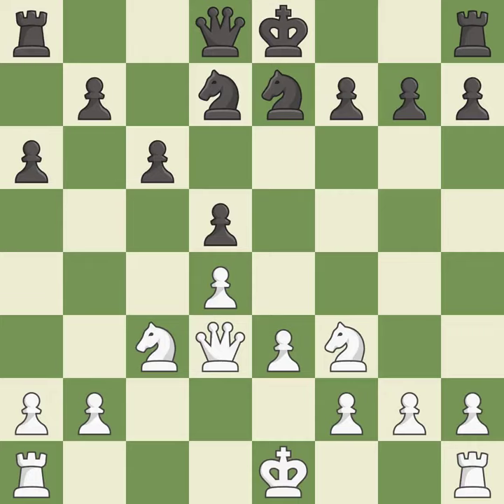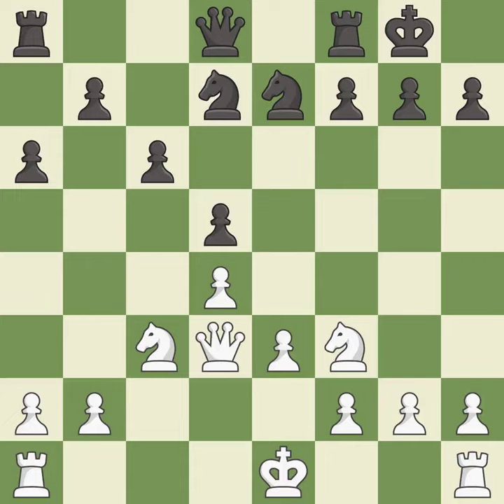Recaptures — it is best. Castling gets the king to a safer square, out of the center of the board, while also developing a rook. Castling kingside tends to be safer because the king is further from the center — it is excellent.